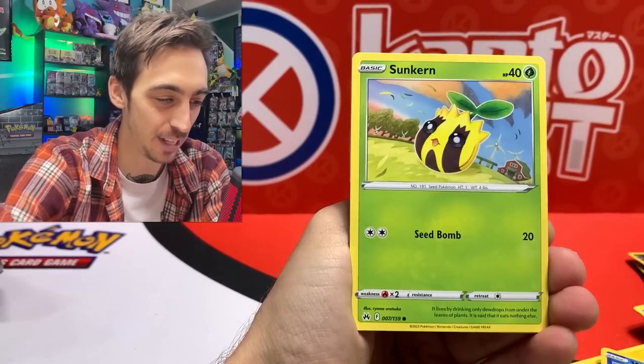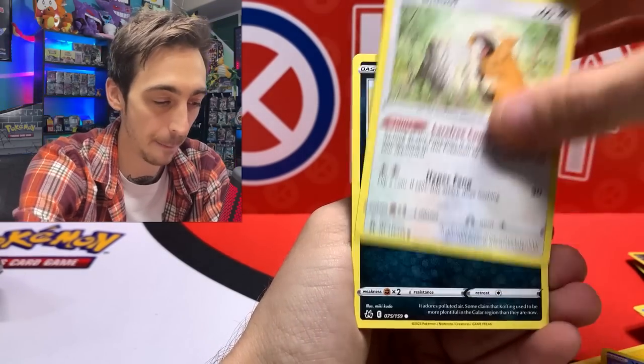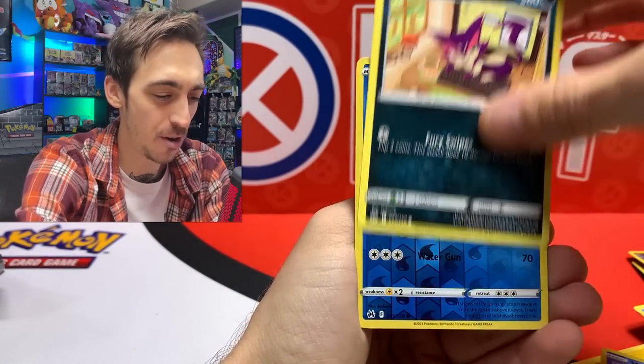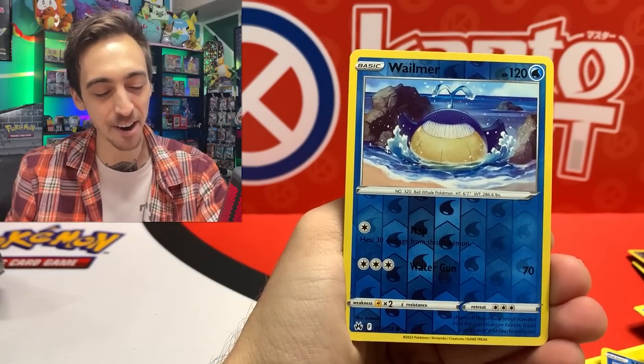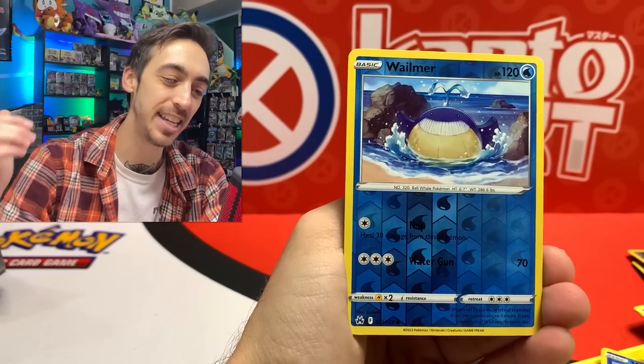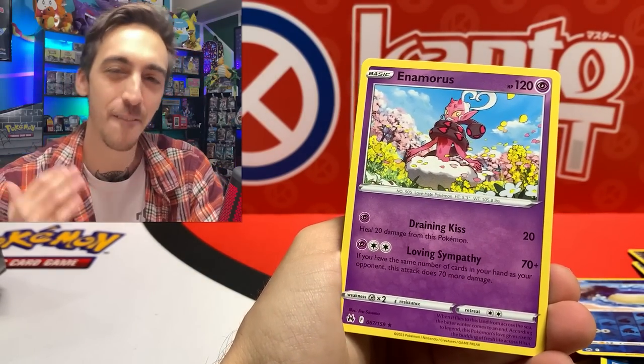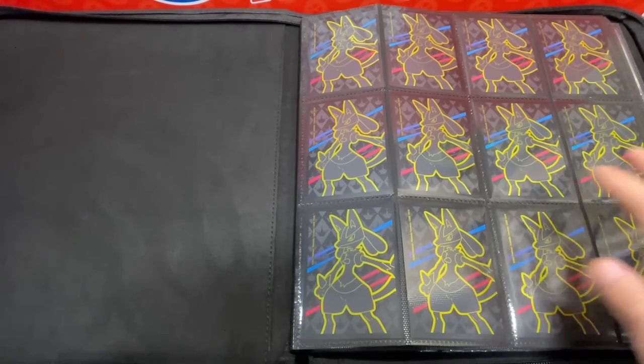It all comes down to this last pack — but honestly pulling that Giratina again today was way more than I expected. I didn't even think I'd pull it once, so pulling it twice is incredible — I'm probably gonna be staring at those cards for the rest of the night. Water Energy, big shoutout to you guys for making it to the end of the video. Sunkern, Bidoof, Cufant, Salandit, Purrloin, Whalemer in the Galarian Gallery — and just an Enamorous non-hollow for the rare.